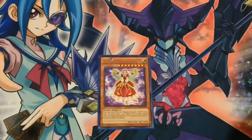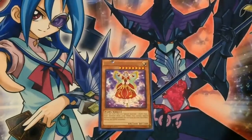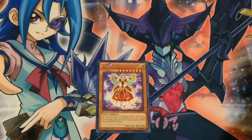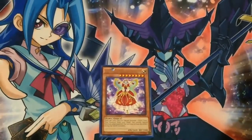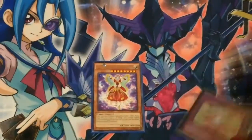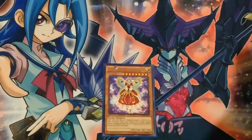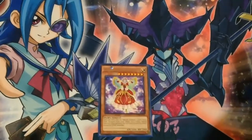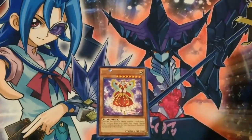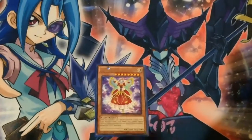Now, onto Mozarda. She serves a different purpose than the other girls because she is a Melodious Maestra monster — she is the teacher, in a way. She's important in allowing us to fusion summon Bloom Diva, which I'll get to when I go to the extra deck. Her effect lets you special summon a light fairy-type monster from your hand, but you cannot special summon other monsters except for light for the rest of the turn, and it's a once-per-turn effect.